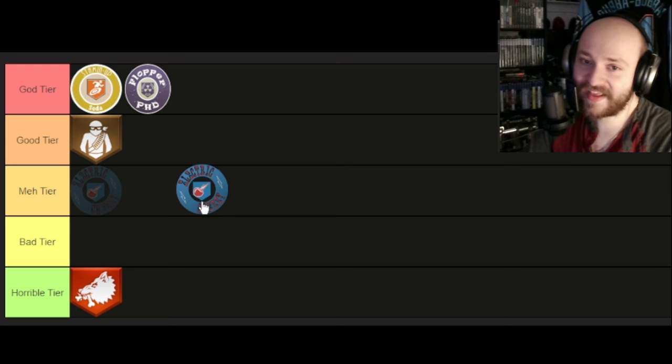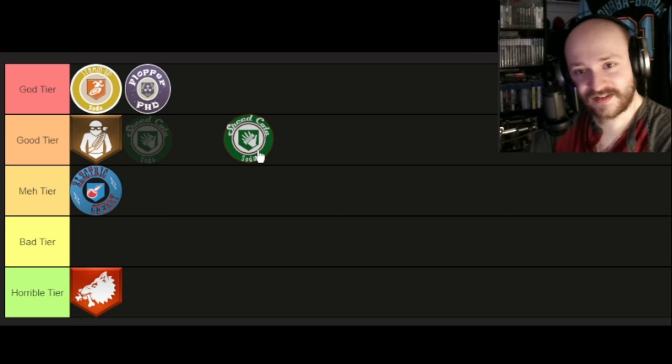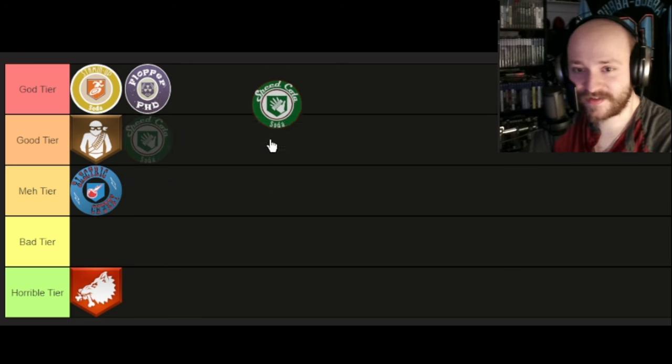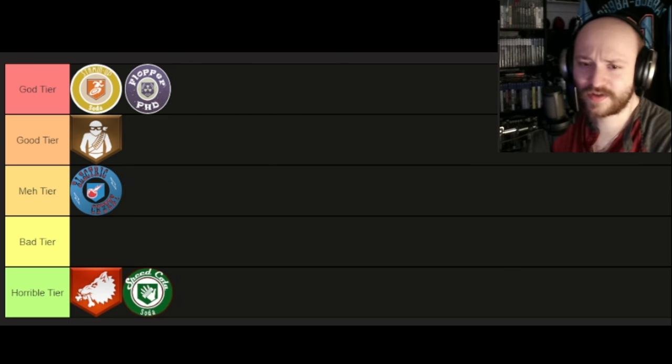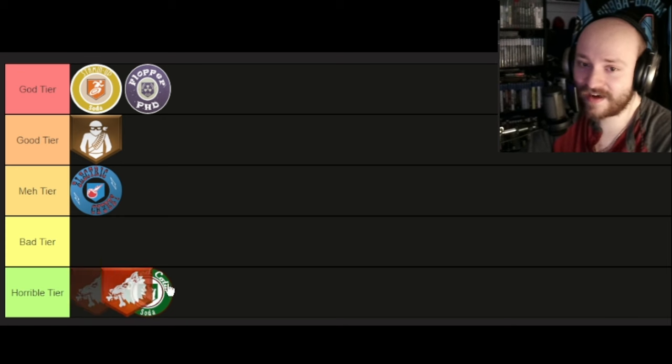Electric Cherry — I really like Electric Cherry, I'm gonna put it in Meh tier but I like it, it's cool. Speed Cola — the perk that makes you reload faster — absolute garbage nowadays. You can just get an attachment on your gun or pack-a-punch it and it makes it reload faster. You don't really need to reload faster, especially if you never get cornered. It helps, it's nice, but it's really not as good as you think.